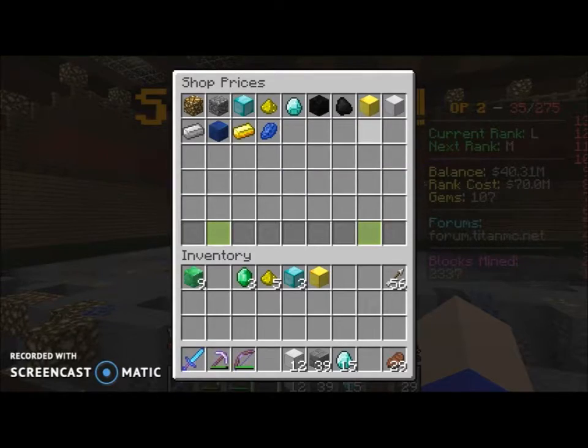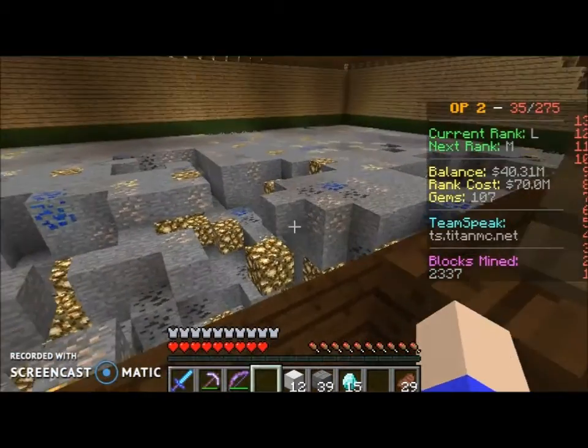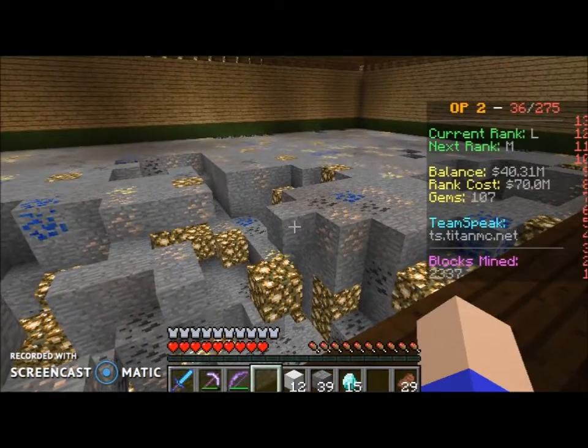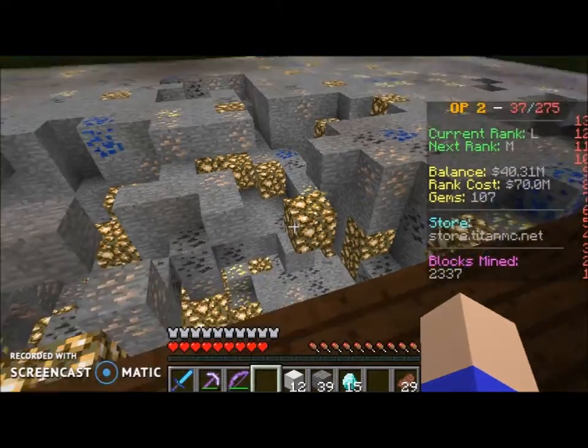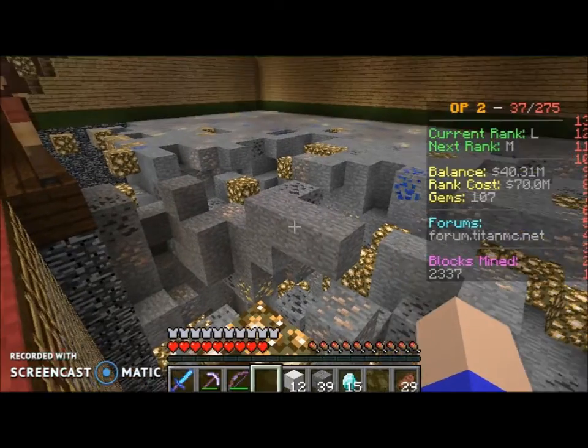That's everything. Here is what the mine looks like — you just start to get stone here, get some stone here. Glowstone definitely looks most popular.